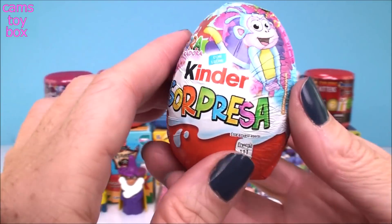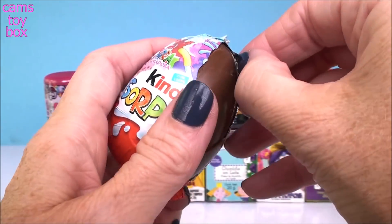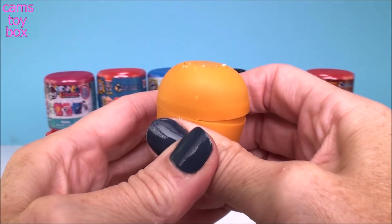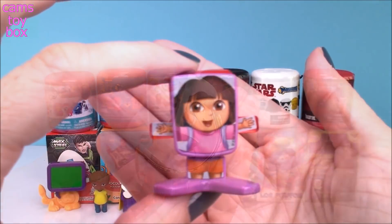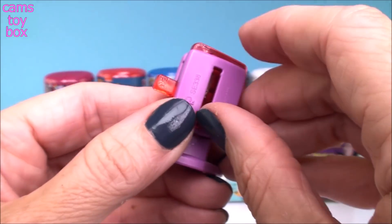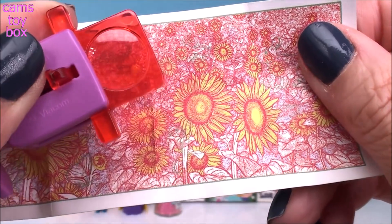Next is a Kinder egg from Dora the Explorer. It looks like Dora the Explorer, but it's really a magnifying glass. Lift up the glass and then search for different prizes.